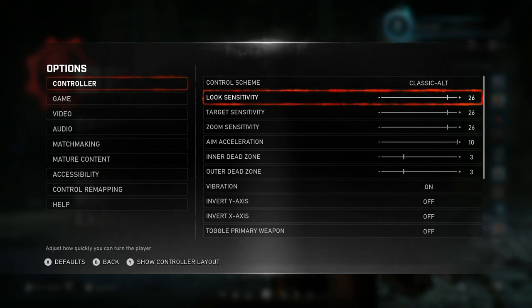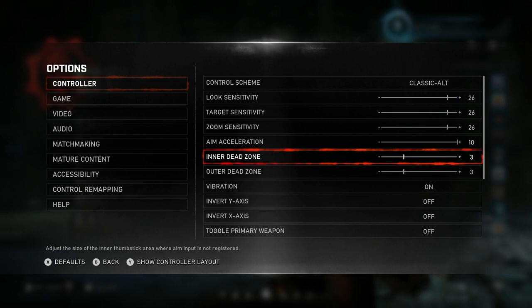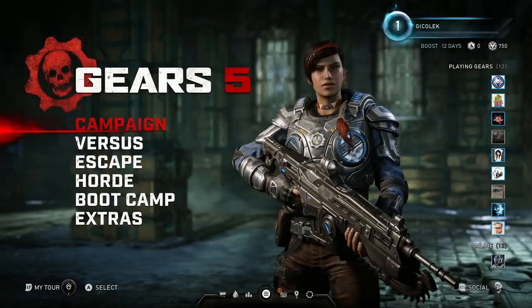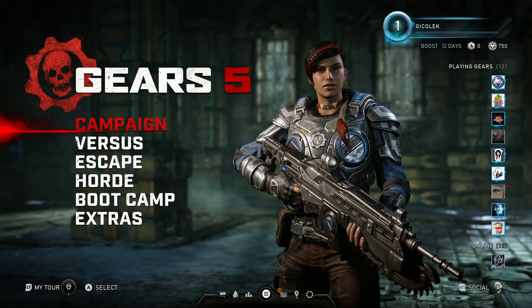I'm using Classic Alt with Look, target sensitivity and zoom set at 26, aim acceleration set at 10, and inner dead zones set this way. I have remapped two buttons: A with LB, and B with RB and the other way around. I'm playing on a Razer Wildcat, which has extra bumpers at the top of the pad, so it's quite useful.